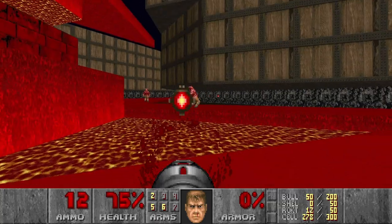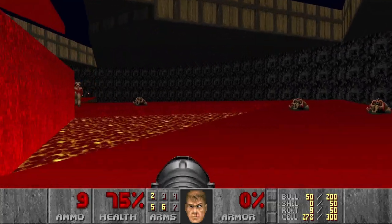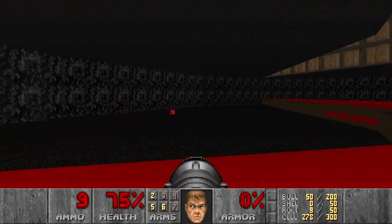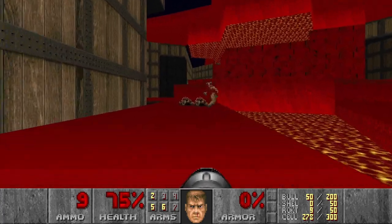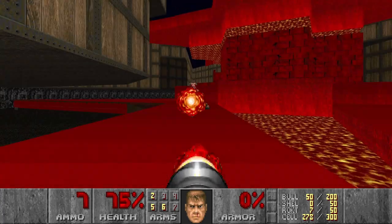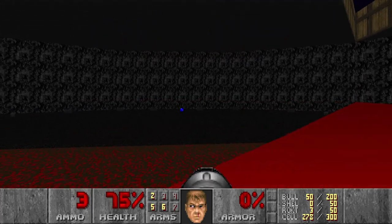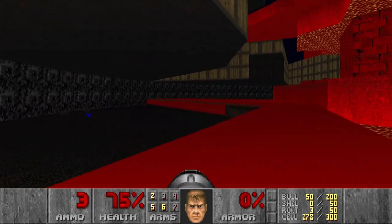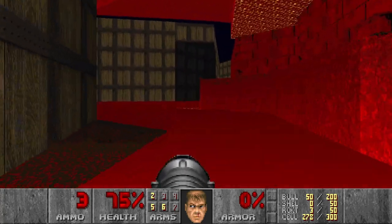I don't know how many barons are left. Let's go around and check. And I see a partial invisibility here, so that's nice. We can use it when we go for the spider mama kill. And a supercharge — also nice. I think I will go to this room. And there's mega armor too — yes please. Want to grab it when the crusher goes up again.